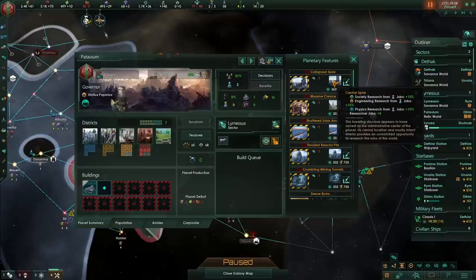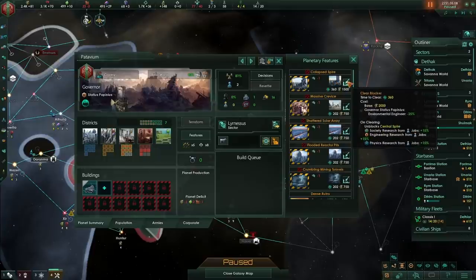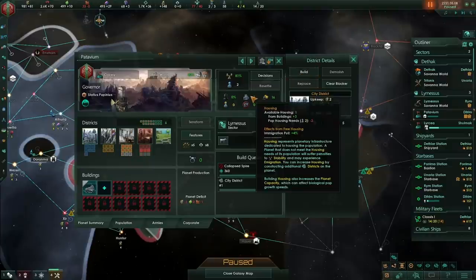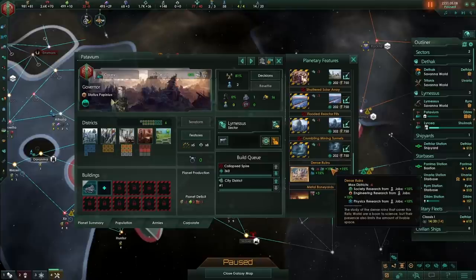What I'm going to be doing with this Relic World — seeing as I don't have any habitats or a Ring World — I can spend 1500 energy to open up the Collapsed Spire. It'll give me 8 researcher jobs with no upkeep. I'll also build a single city district to increase housing. The dense ruins on the planet give an extra 15% bonus to research, meaning researchers here produce a base of plus 30%. Relic Worlds are phenomenal for research, especially early game.